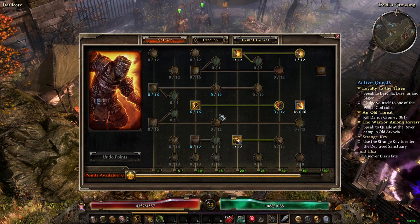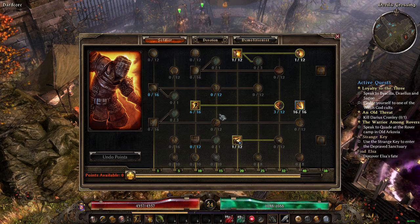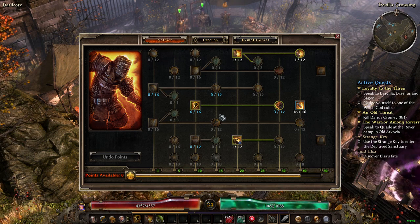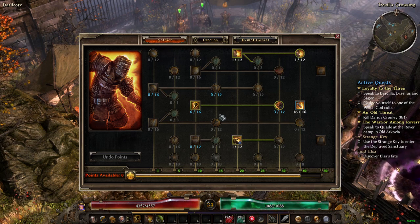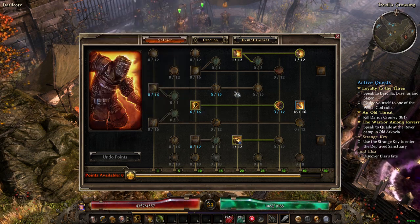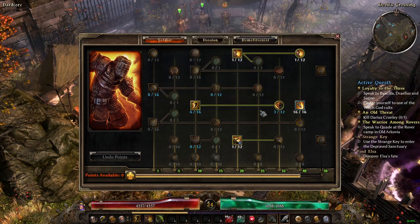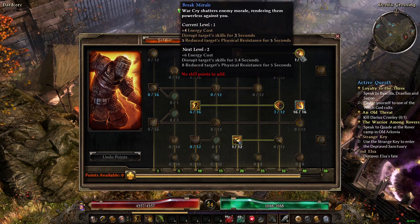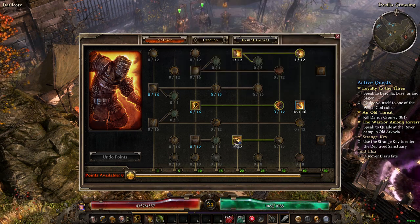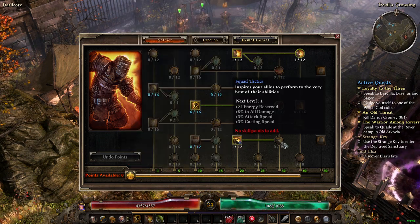It's a Soldier and a Demolitionist. I currently have Blitz buffed from equipment I'm wearing, and Blindside also buffed from equipment. I have War Cry fully maxed out, Counter Strike fully maxed out, and Field Command fully maxed out, but I have not put anything into Squad Tactics.